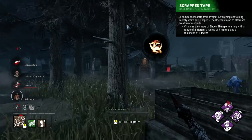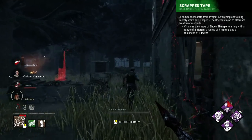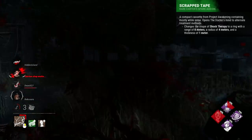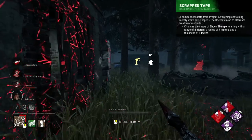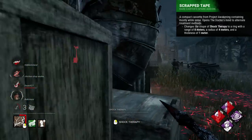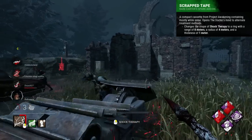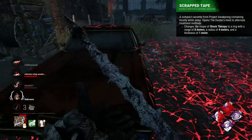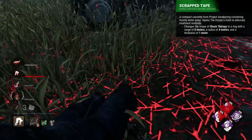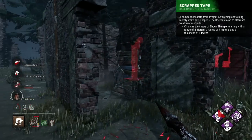Doctor's worst add-on is the Scrap Tape. This add-on has had a rather interesting history, being so bad at one point that it was literally just removed from the game entirely in 3.5.0, before being reintroduced in 3.6.0. This add-on alters the effect of the shock and makes it a ring instead of a burst forward. It makes the shocks confusing and hard to hit, and often makes it so you'll always miss the survivors, as they're able to step in the centre of the shock.